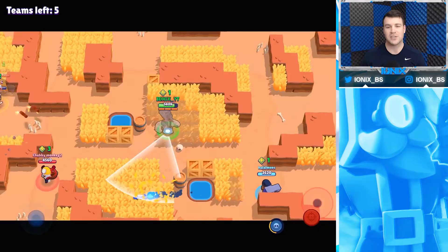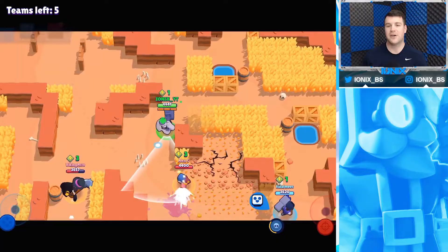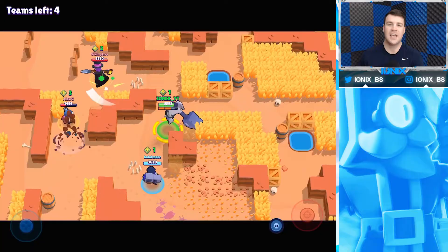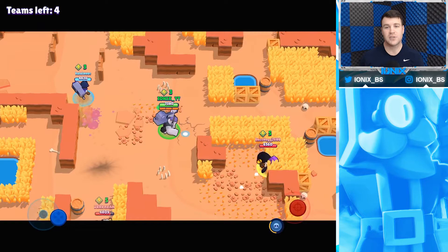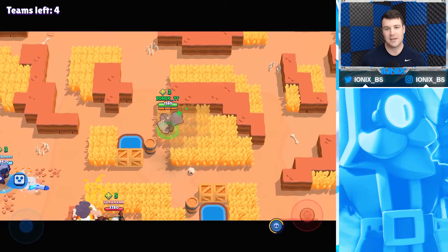One thing you want to do with Frank in Duo Showdown is watch out for longer range brawlers like Brock, Rico, and Colt, and push brawlers into areas they can't escape from — push them into walls within his range. Also watch out for shotgunners like Bull, Shelly, El Primo, and Mortis, as they can get in close and deal a lot of damage before Frank can take them down. Keep those brawlers at the top of Frank's range.